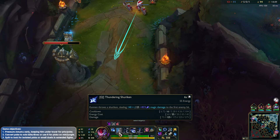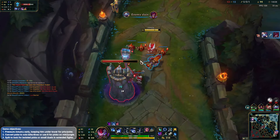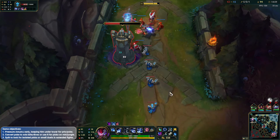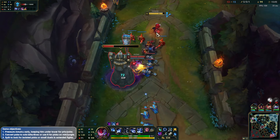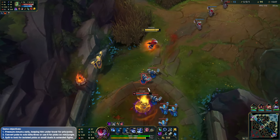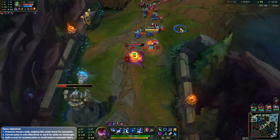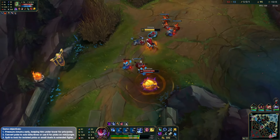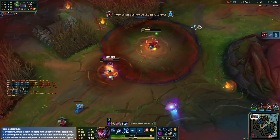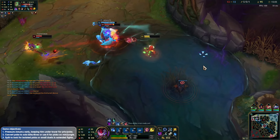That's why we should have maxed Q. I could TP bot potentially — okay, looks like they have it covered. This ward would have been good if they walked up towards tower a little bit more. Really aggressive play from me to be honest. Get the stun which is huge, got the Conqueror proc as well — looking pretty good for us. Just got to keep my range here.